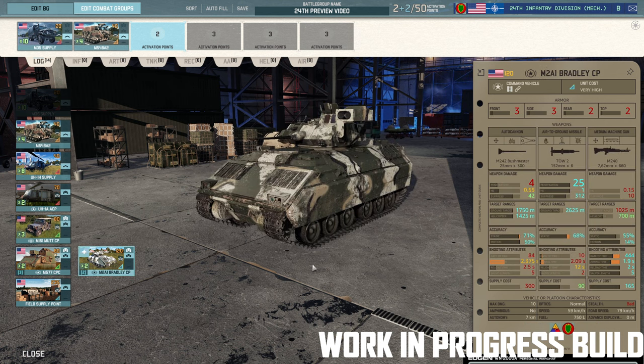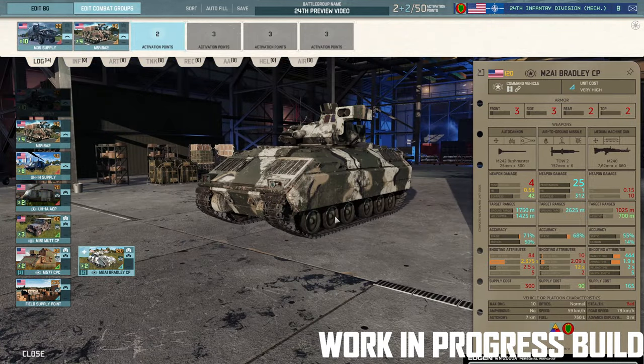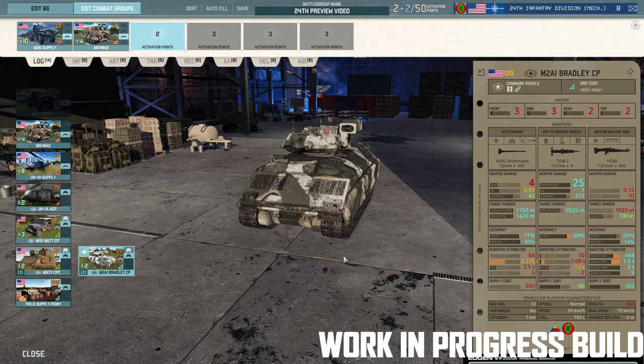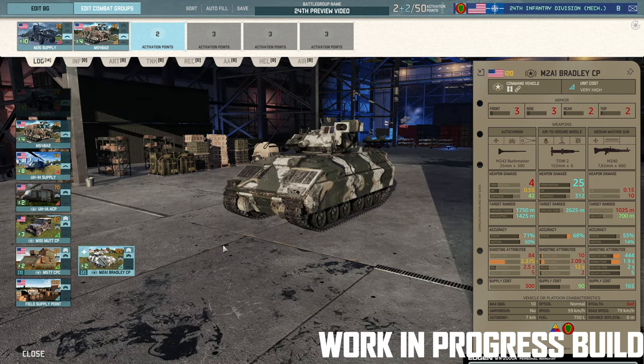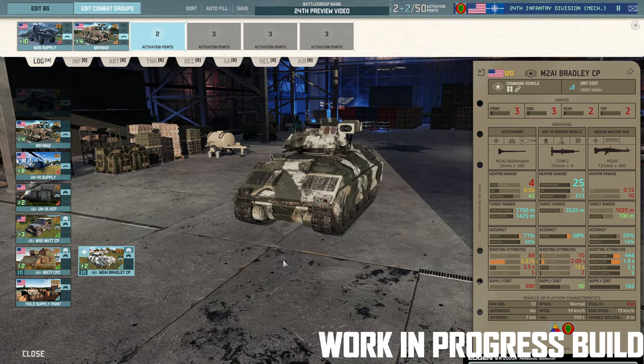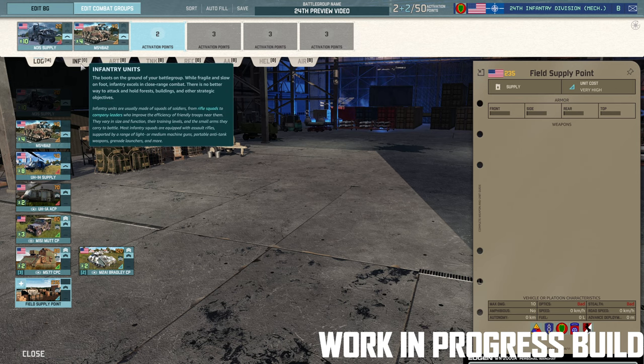Then we have the M2A1 Bradley command — no big changes there. What you will note is that some of the naming on the Bradleys has been changed, not the weapons or stats, but renamed to better fit what each division would have had. And obviously you get your usual Field Supply Depot. Let's move on to the infantry — this is where some of the really interesting stuff is.